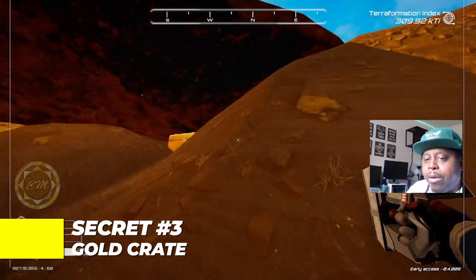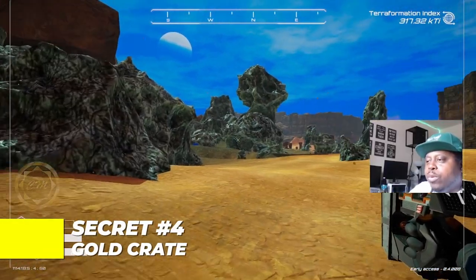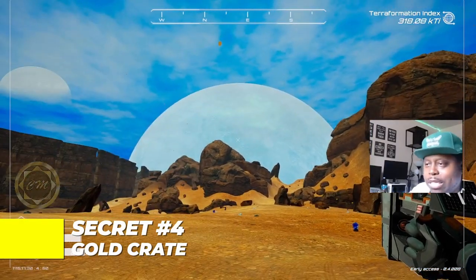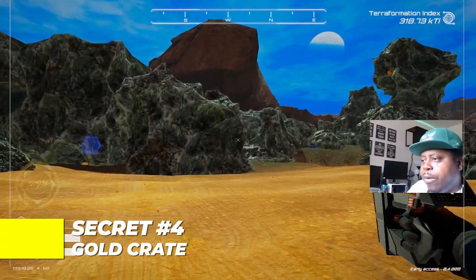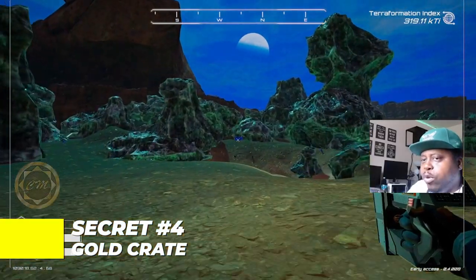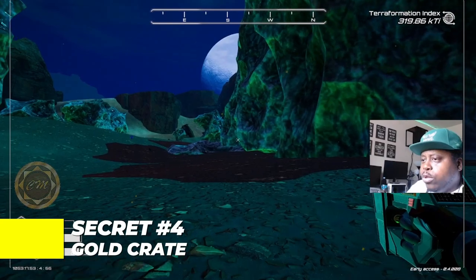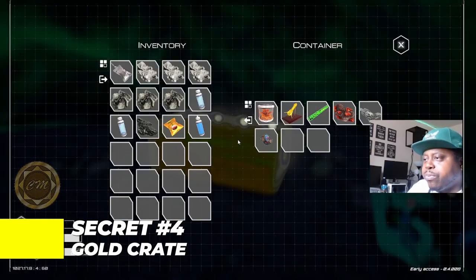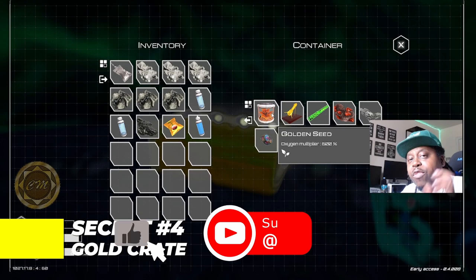The next golden crate is in the aluminum area, very close to the last one, but you have to come all the way around. Come on the side where you see what looks like a planet or moon with two moons between this canyon area, and turn around to see a blue crate. If you see that blue crate, go right in that direction and turn left. You'll also see the crashed wrecked ship in the aluminum area. Go to the left, and right there tucked in the cut — boom — another golden crate. Golden effigy, uranium, iridium, super alloy, and a golden seed.